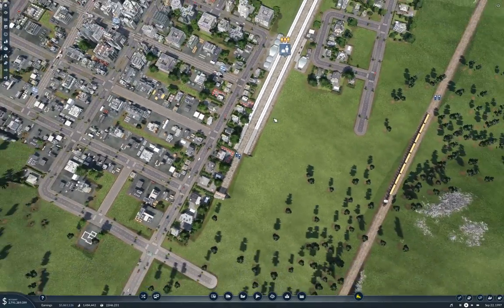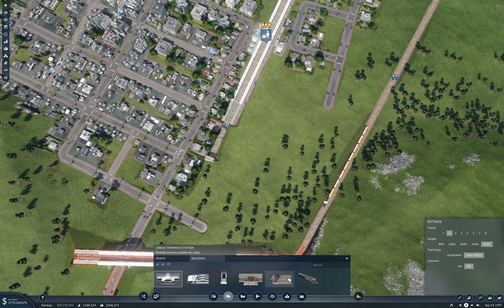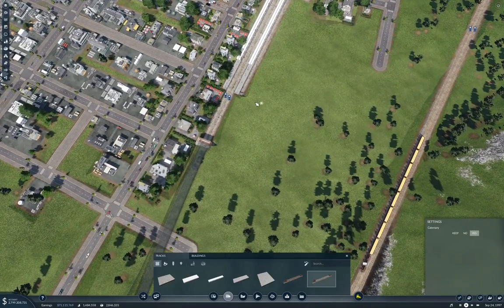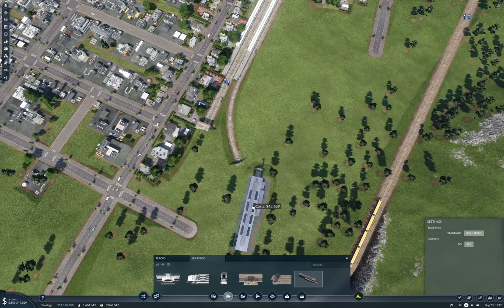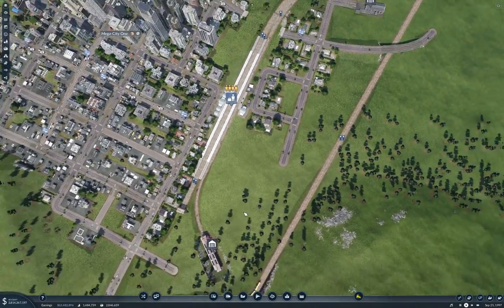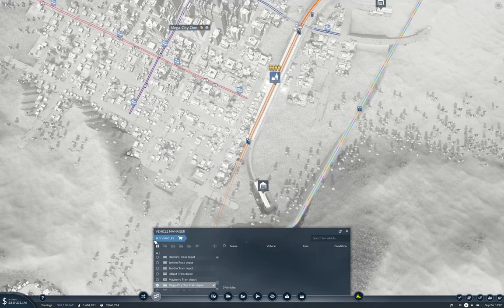That doesn't leave any room for anything else, so I'll have to revisit that when the situation changes. You need to put a depot in if you want to get trains onto this. Yeah, this had occurred to me — what if I put it here? Well, you could certainly do that. I keep pressing R to rotate things — it's not R in Transport Fever, it's M and N. Let's bail into here and buy a train.